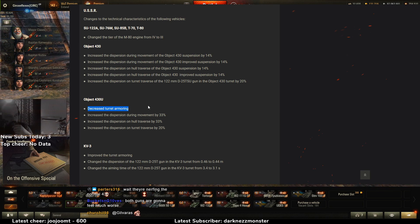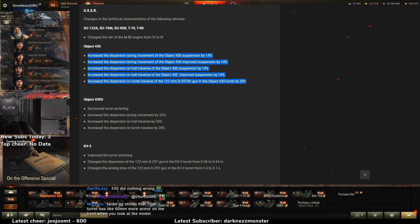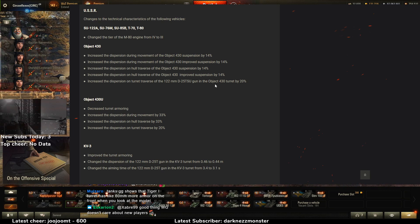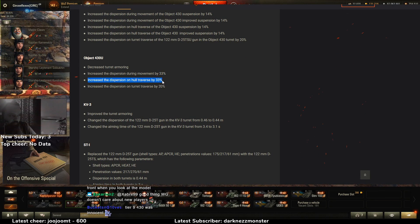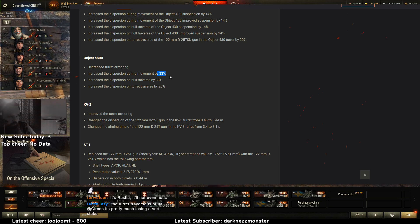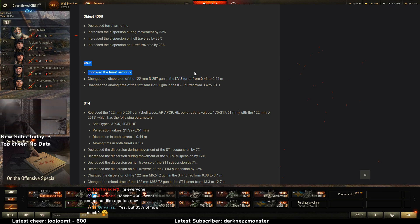The Object 430 dispersion changes — this is all good nerfs. I'm more weirded out that it didn't lose any armor. The 430U lost some armor but not enough; the 430 at tier 9 did not lose any armor at all. It's an okay nerf but it's hard to visualize because it's only the dispersion, so you have to wait longer to be fully aimed while playing. But how much does it really affect a Russian tank? These numbers are also big — I just wish the armor would go down a bit, but 33% is a pretty big nerf.